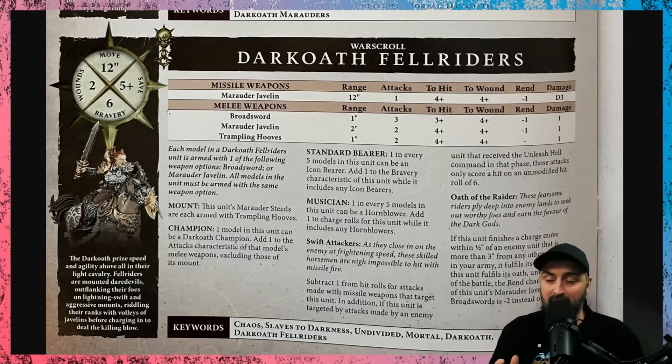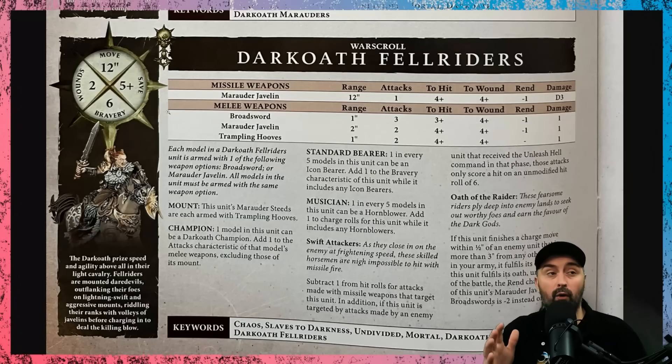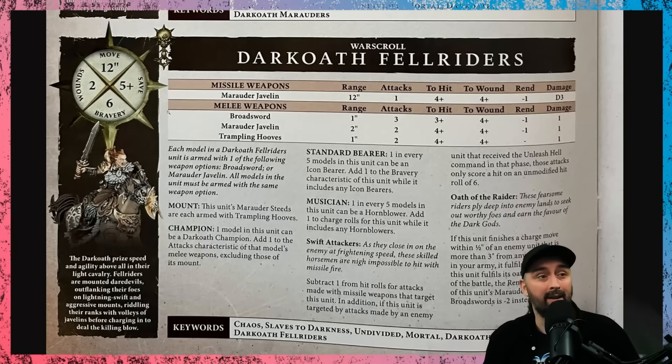They also have the Swift Attackers special rule — minus one to be hit by missile weapons, and if they charge into a unit that uses Unleash Hell, Unleash Hell only hits them on sixes. This is a great unit that can potentially do quite a lot of damage for an incredibly cheap price. In the Ravagers sub-faction you can bring models back too, so two units of 10 for only about 500 points gives you 20 shots dealing D3 damage, a good combat profile, and they're fast.